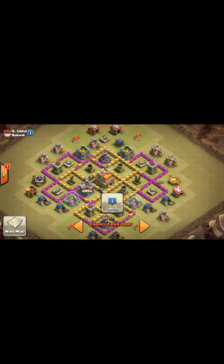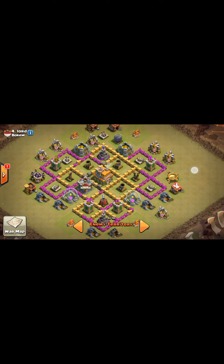Drop one giant, then drop like three wall breakers. Do the same thing over here. Then after those walls in the corner, let the giants get through — five more giants over here, five more over here. Once those air defenses are gone, that's when I put my two dragons on each side.